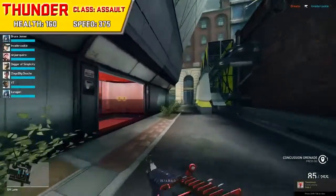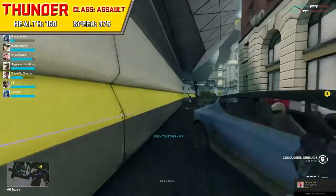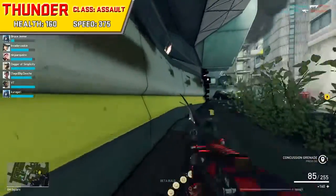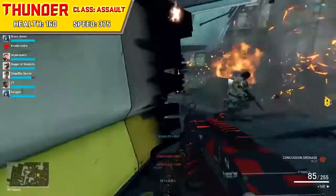Thunder is an assault merc, which means he'll be spending a lot of his time killing people. His HP is a whopping 160, but his movement speed is quite slow, coming in at 375.